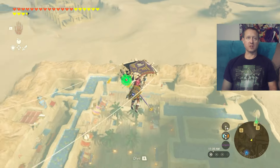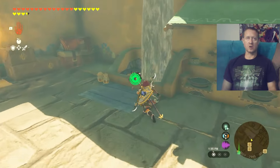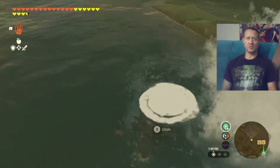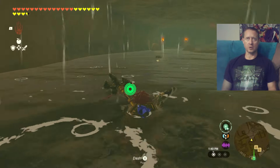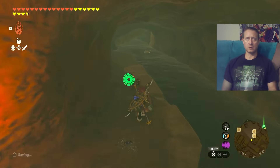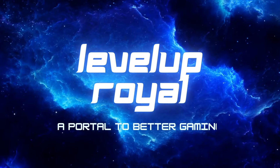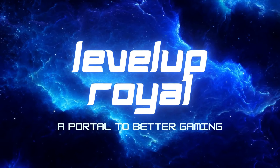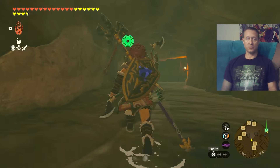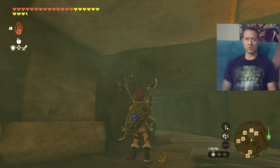Welcome back folks, it is finally time for Gerudo Town. First things first, we do have some Korok Seeds here in town. I didn't get this before purposefully because I didn't want to have it already done when I got to this whole Secrets of Gerudo Town deal. This one's super easy to get — just hop down into the sewer system just like when we found the shelter in the first place.